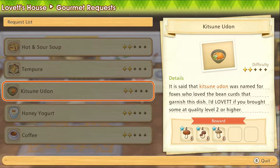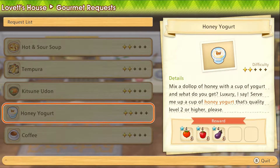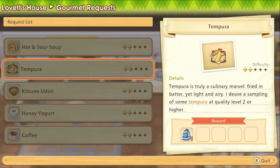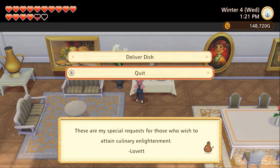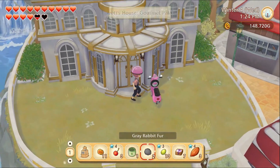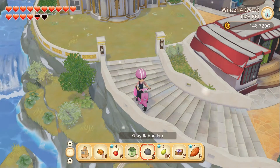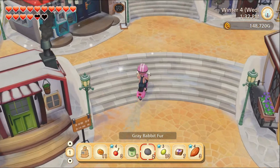We've got tempura, hot and sour, katsune udon, honey yogurt — so we've got some more ingredients at least now. We got ourselves... wow, I can't check one on this. Let's go see what's going on at the community center.